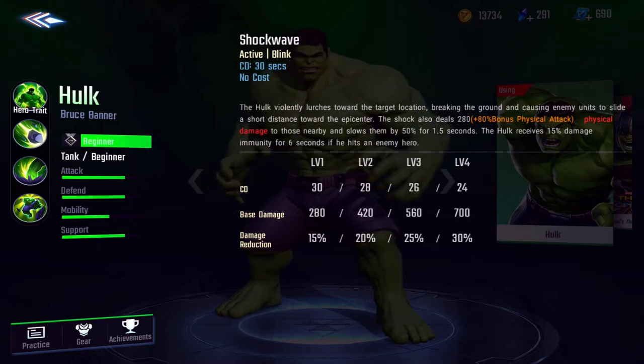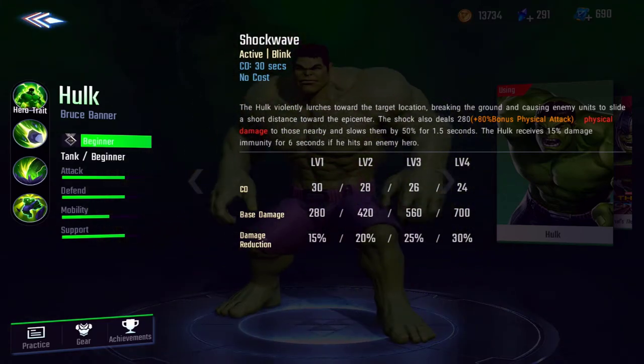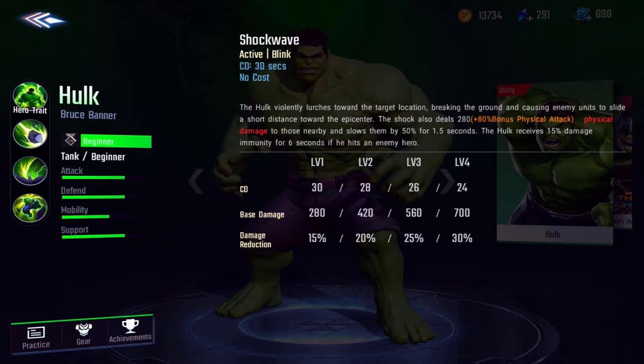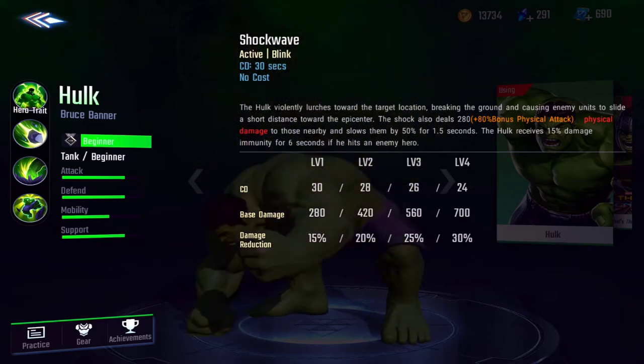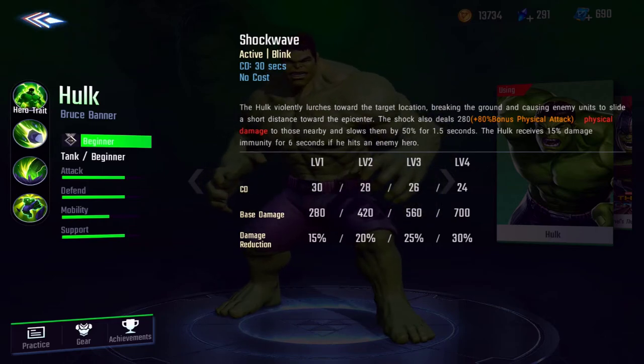His ultimate: Hulk lurches towards the target location, breaking the ground and causing enemy units to slide a short distance towards the epicenter. The shock deals 280 physical damage plus 80% bonus to those nearby and slows them by 50% for 1.5 seconds. Hulk also receives 15% damage immunity for six seconds if he hits an enemy hero. You can see the cooldown, base damage, and damage reduction on levels one through four. Those are his abilities.